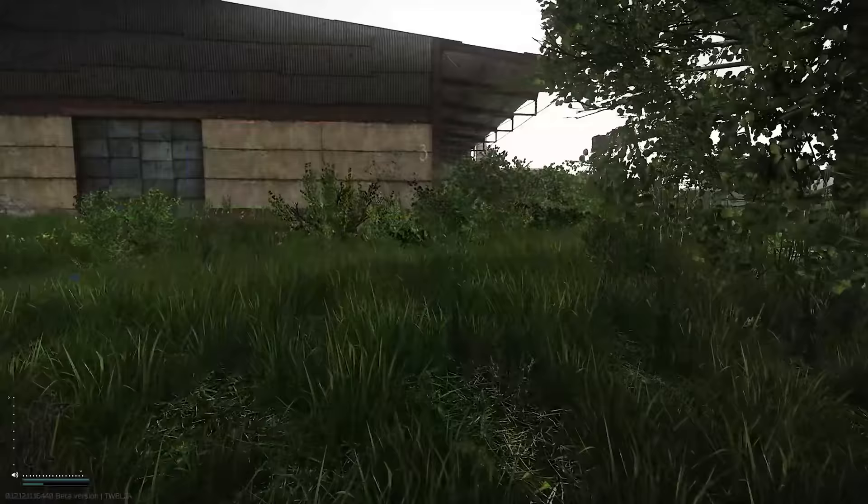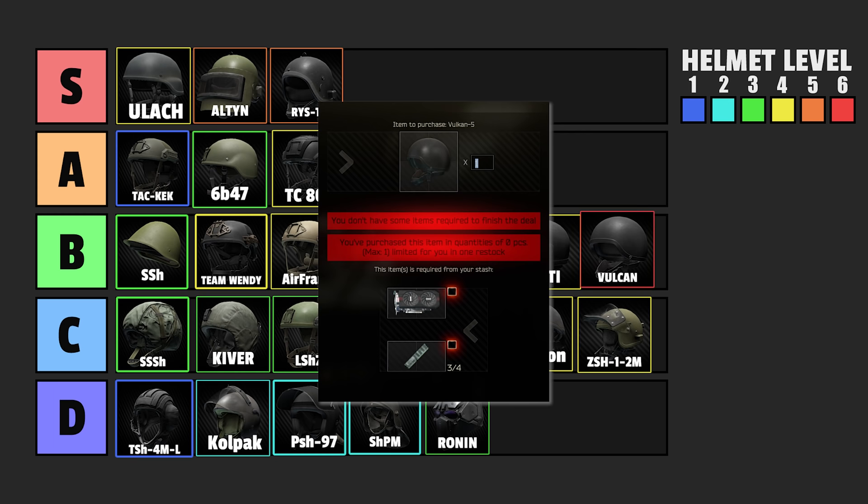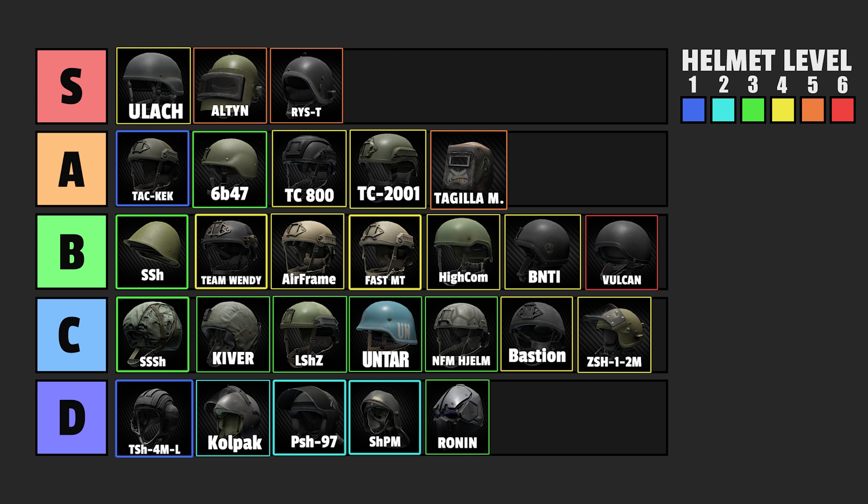Lastly, we have the only class 6 helmet — the Valkon. And in my opinion, it's horrible. Yeah, it's class 6, but the face shield is only class 4. And the trade is insane — you have to trade a graphics card for it, a lot of money, just to hope that nobody shoots at your face shield. And if they do, you just lost 700,000 rubles. That's a lot. So I would not use it. Instead, go for an Alton — way better.